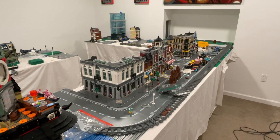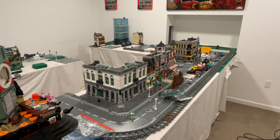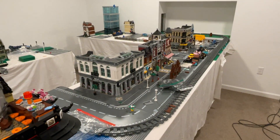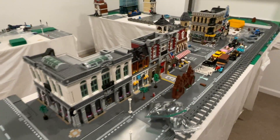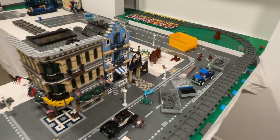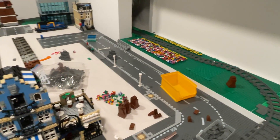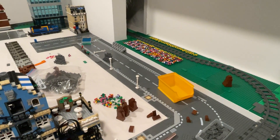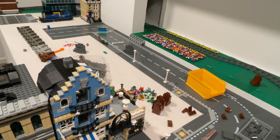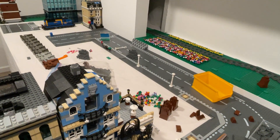We're here in the LEGO studio and we've got a giant mess going on. We're working on a lot of things — we've got some of our city in here: the Brick Bank, Fire Brigade Cafe, Corner Grand Emporium, and Market Street. Our hotel is going to go right here, and we've got all our flowers in.